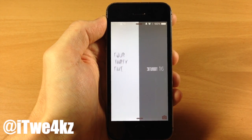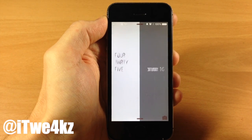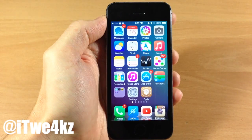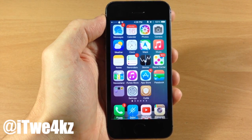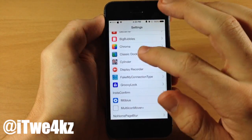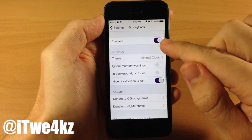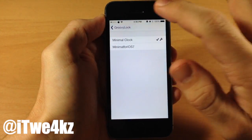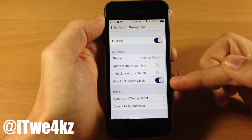MinimalClock is a GroovyLock lock screen theme, so you will need to download GroovyLock — but downloading this tweak will automatically download and install GroovyLock for you. To set it up, jump into Settings, go into GroovyLock, make sure it's enabled, select the theme to be MinimalClock, and hide the lock screen clock.